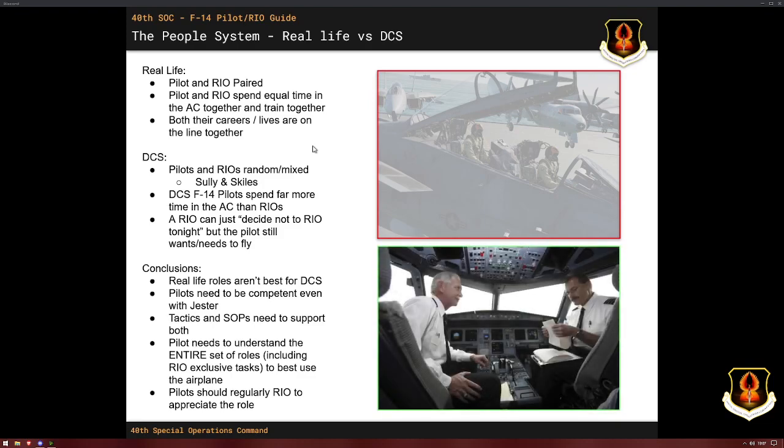This doesn't happen in DCS. We are a lot more like a commercial airline — any pilot can be mixed with any RIO, people can switch jobs, they don't always show up, sometimes the pilot has to fly by himself. This is why standard operating procedures are far more important than in real life. Raising the floor is actually better than trying to make elite teams, because making elite teams means you can't fly on a Saturday if your buddy doesn't show up. We adjust the tactics so they can be executed whether you have a RIO or not.